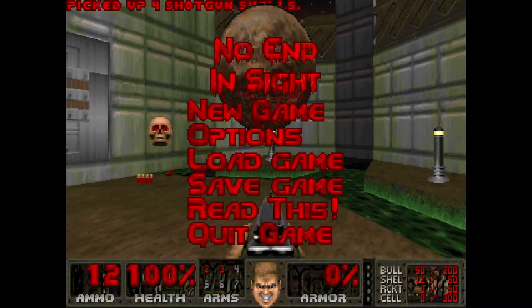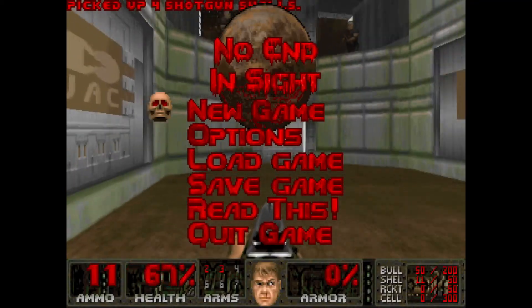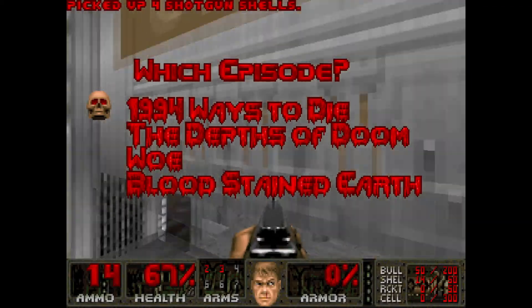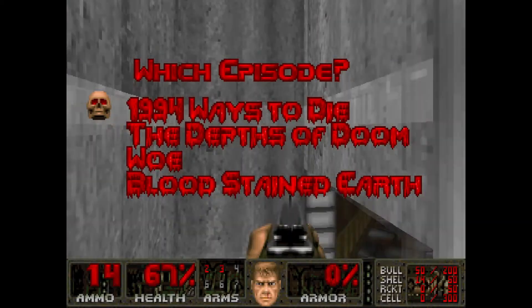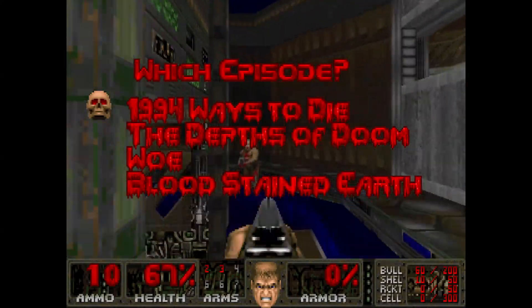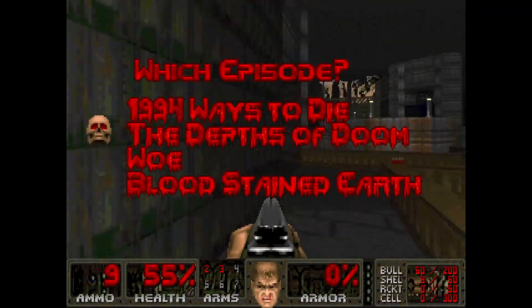Since this is an Ultimate Doom megawad, we have 4 episodes to pick from. Episode 1: 1994 Ways to Die. Right away, I love the names of these episodes and how they have the same blood dripping font as the Nightmare skill level selection. I will be playing on Ultraviolence though. As much as I love a challenge, I am just too chicken for Nightmare.